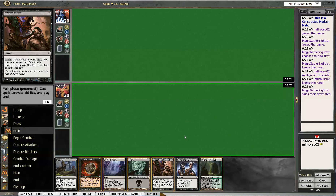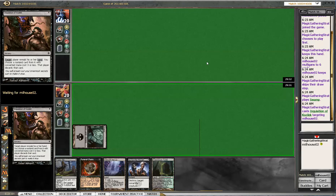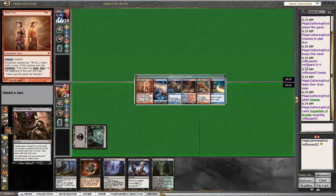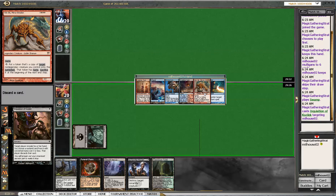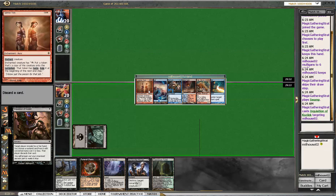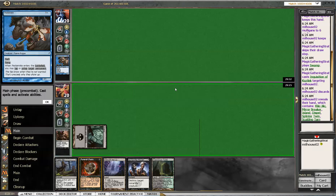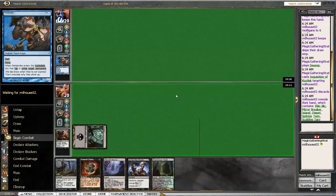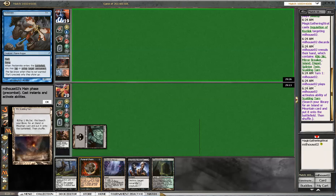He only goes to 6. That means that we must really attack him. And now it's Splinter Twin. Converted cost Mono — it's the Pestermite then. Yeah, he has Splinter Twin, Kiki-Jiki, Dispel. Splinter Twin again.